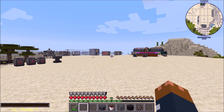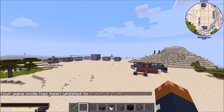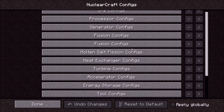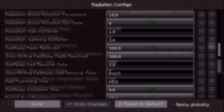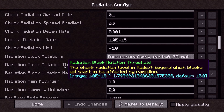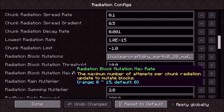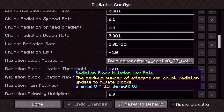Next is added configurable block mutation effect. Some of you may have seen the video where I irradiated a forest with the Fallout glow theme in the background. By default it's disabled, but if you go into NuclearCraft configs and down to radiation you'll see radiation block mutations. Basically, first you have a mutation threshold — the radiation level has to be higher than this for any mutations to occur. The max rate tells the game how quickly to try and mutate blocks, and if you set it to zero no mutations will happen.